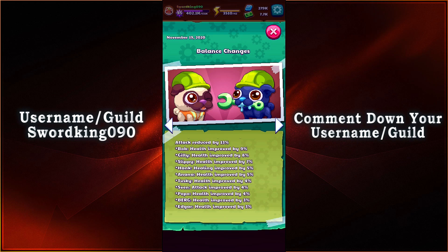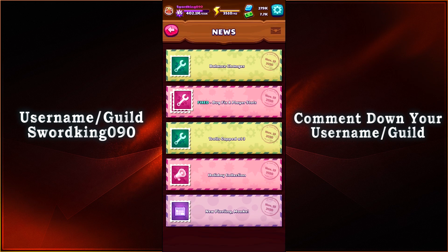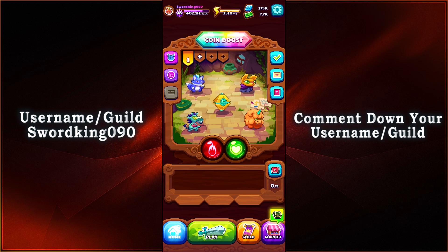So there you have it — the new updates, balancing changes, some information, and some skins, all dealing with the Holiday Event of 2020 for PewDiePie's Pixelings. Let me know in the comment section below which of the brand new holiday skins is your favorite — I'm going to be biased in saying Reindeer Sven is mine. What do you think about the balancing changes and the troll level cap at 3 for PvP?